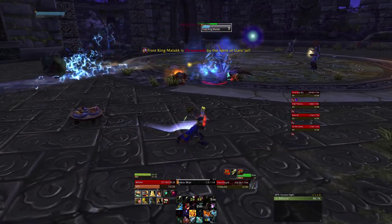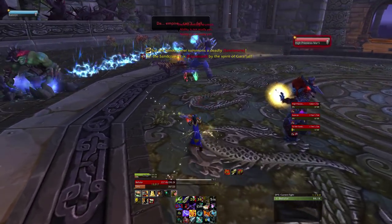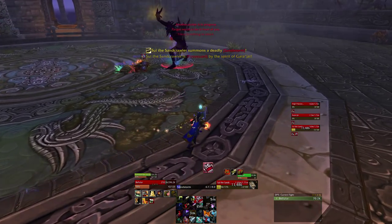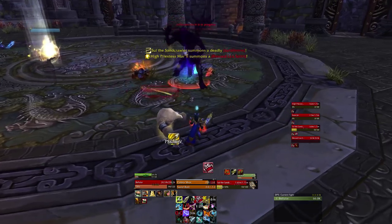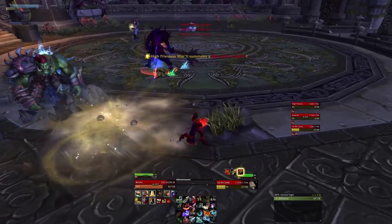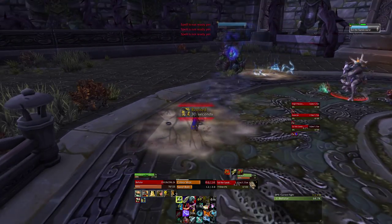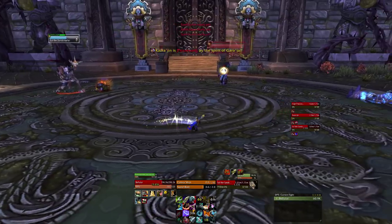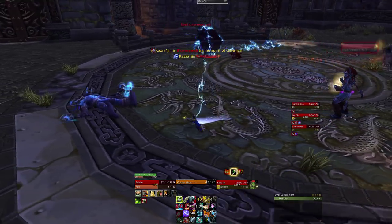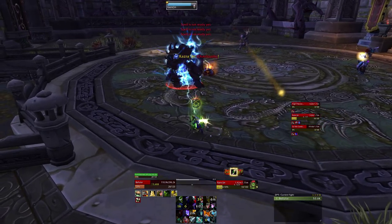You can see the sand guy put a sand trap under me, which I broke out of. That's essentially a root — it roots you in place and does damage to you. You want to use something like Post-Haste on a Hunter, which is one of your talents, to break out of it. So if you're going to do this fight, you'll need a way to break out of a root. You can also see Sol throwing little bolts around the place — just keep on moving because they do damage in a radius, so if you keep moving, they'll never hit you.